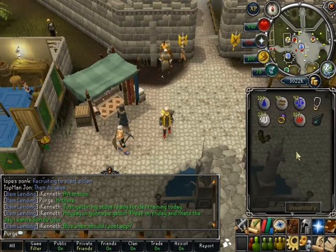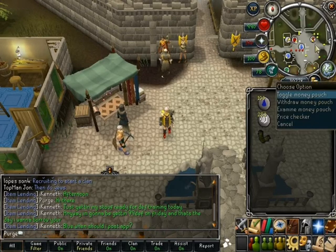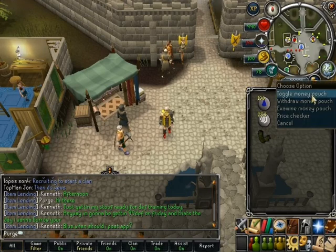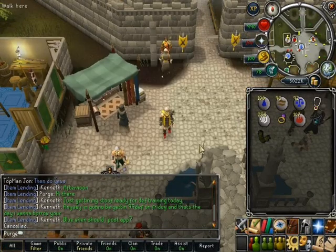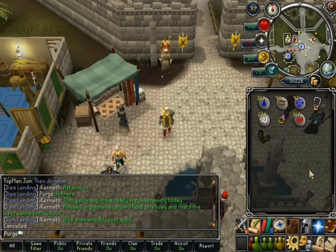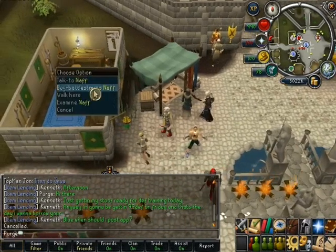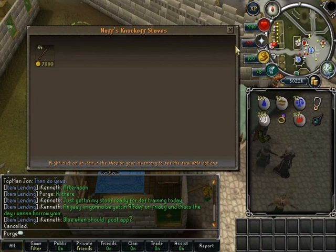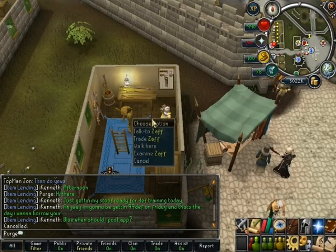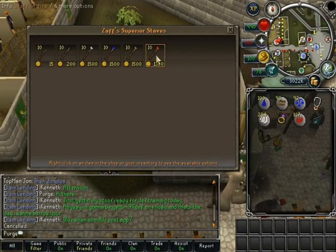Up here you'll see a new icon — click it and as you can see there's just over three million in there. What happens now is if you withdraw money from the bank it goes into your money pouch. You can right-click it to toggle the money pouch display and see how much you've got. You can withdraw money and it goes into your inventory. You can also buy things straight from your money pouch — I'll go into a little shop here to show you.